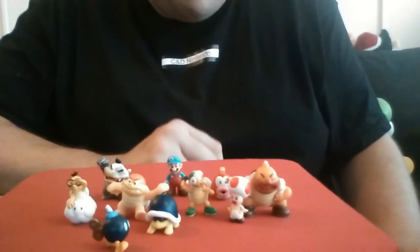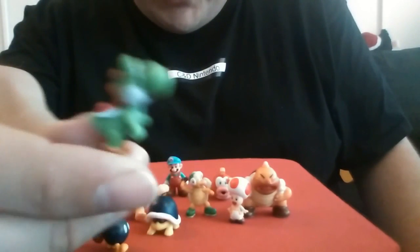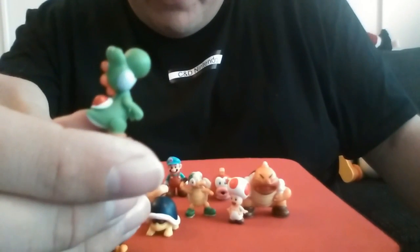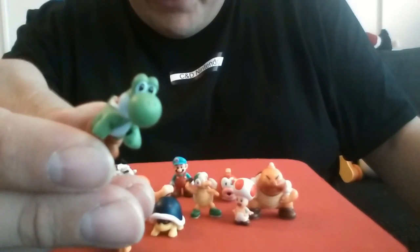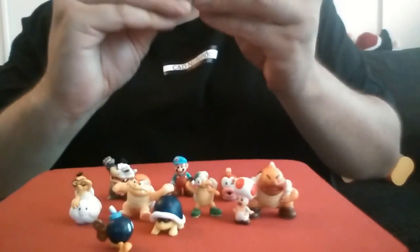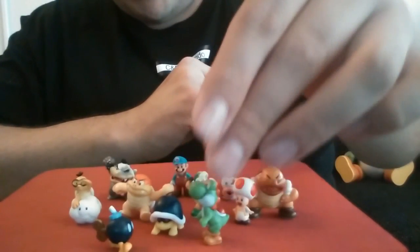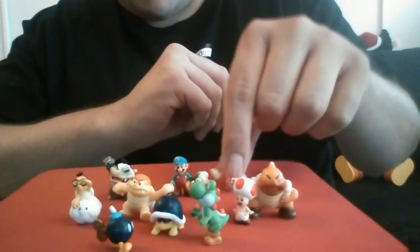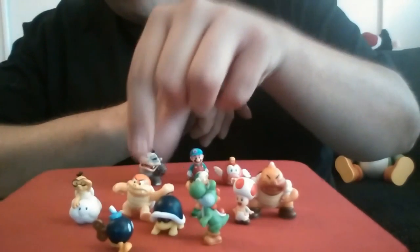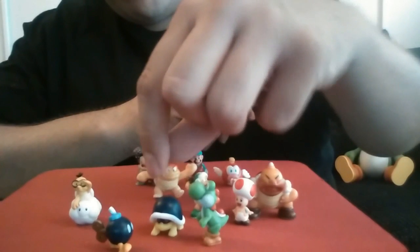Then we got Yoshi here — good old Yoshi. He's kind of looking up for some reason, a bit weird, but he's there at least. We also found out it's only one of each that has that stamp on them, and we believe we can actually wipe it off with some water if we're a bit lucky.